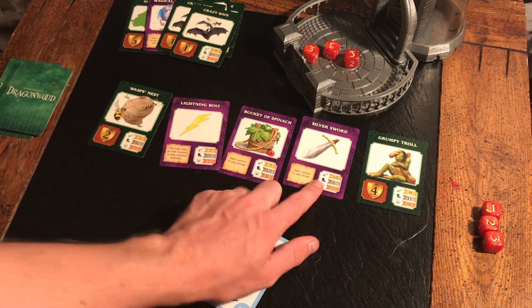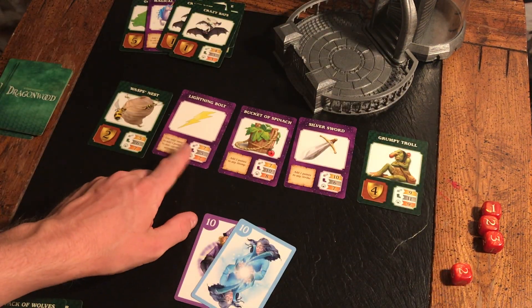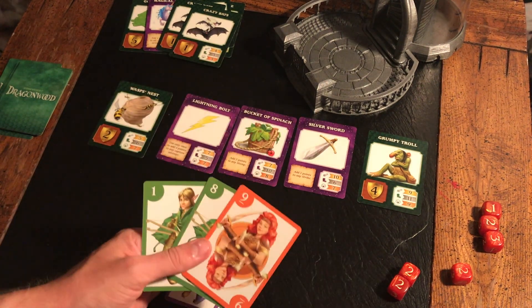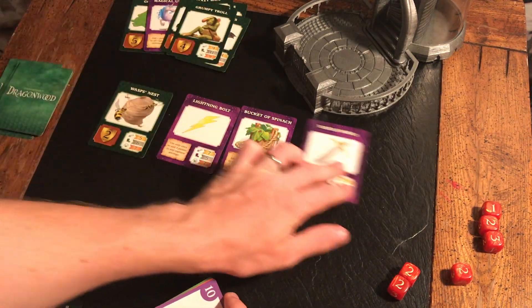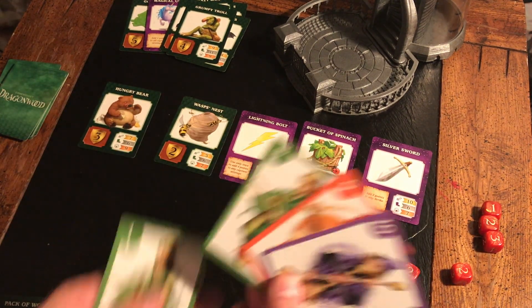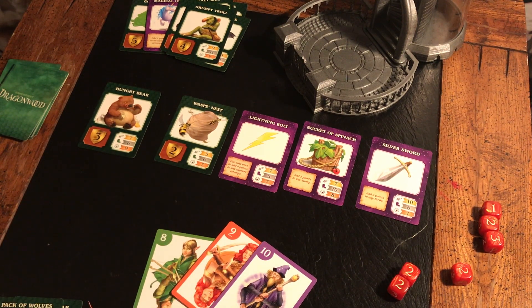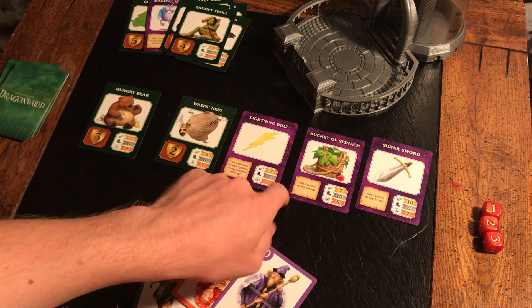We've got two tens and we could go for a stomp. That ongoing 20-strike ability is pretty nice. Let's stomp this lightning — that sounds super metal. Oh, we've only got four. If we lose we have to get rid of one of our cards and keep the rest. So we discard one and keep the other. They claim the grumpy troll, which I scoot all these down. They're about to get the silver sword.